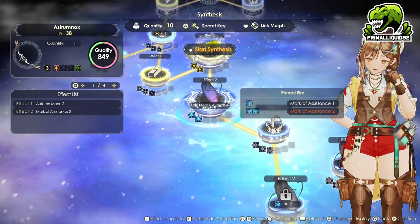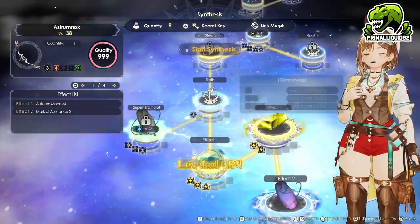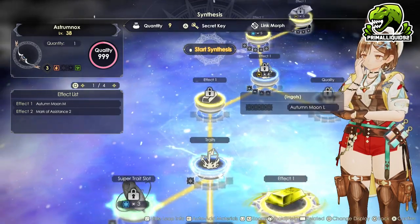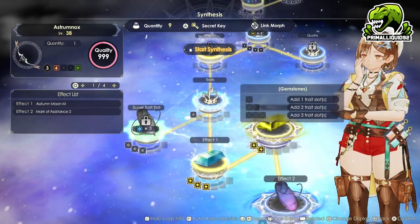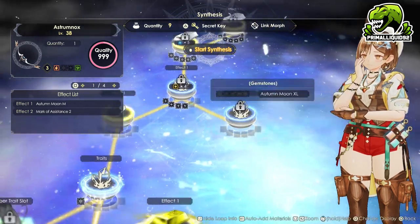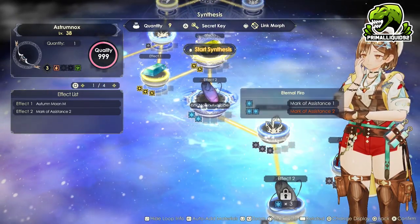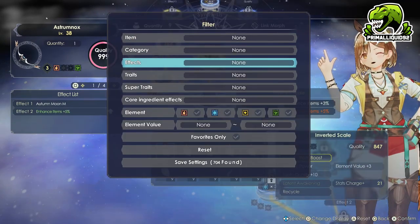Same with the Eternal Phyro. Unfortunately, when it comes to this weapon, we do have to waste some quantity to actually unlock the abilities, simply due to the fact we will not have enough level wiggle room in item rebuilding to unlock everything. Also, what we're going to do is we are going to press L3 on the Eternal Phyro slot because we are going to change that over.